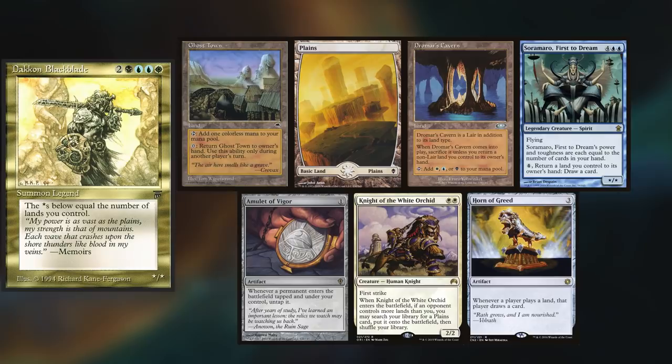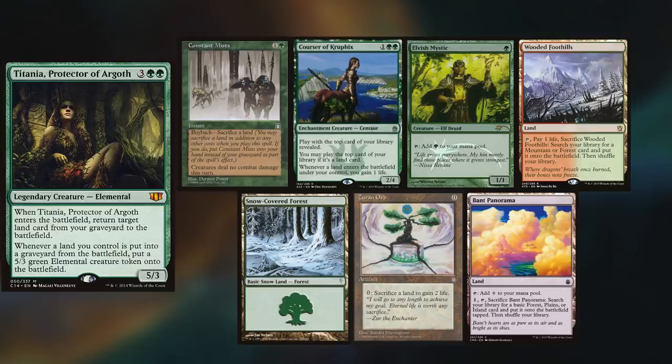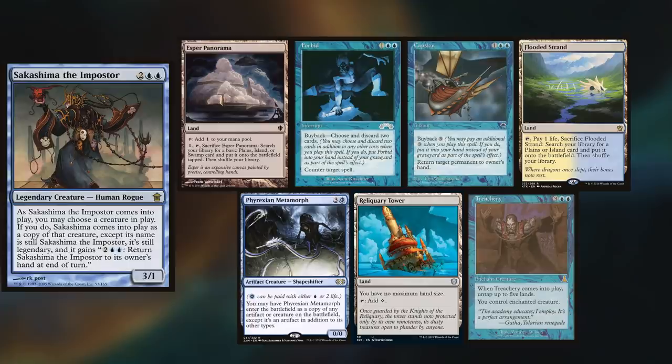Hey gang and welcome back. Today's game is a multi-zone matchup, with Martin rocking the Daken Blackblade original. He's got Ghost Town, Planes, Dromar's Cavern, Sora Marrow First to Dream, Amulet of Vigor, Night of the White Orchard, and Horn of Greed. I'm playing Titania, keeping Constant Mists, Courser of Kruphix, Elvish Mystic, Wooded Foothills, Snow-Covered Forest, Zurin Orb, and a Bant Panorama.